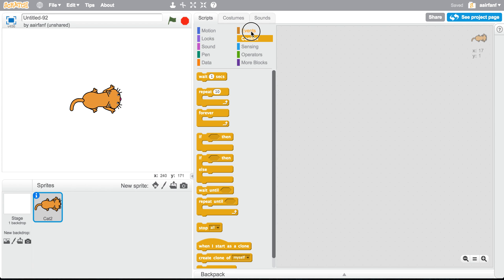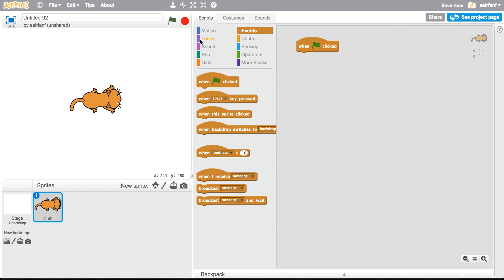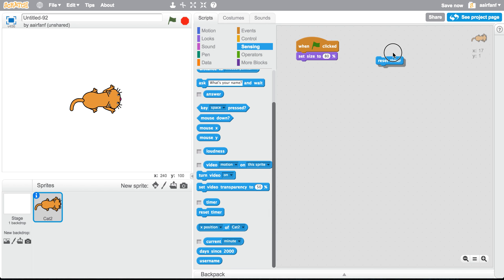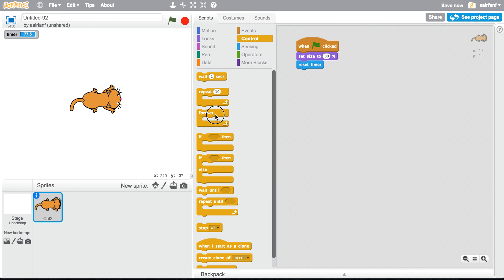Once you have Cat 2, go into 'when flag is clicked,' then go into Looks and set size to 80%. Then say 'reset timer,' and all you have to do is add a forever loop.